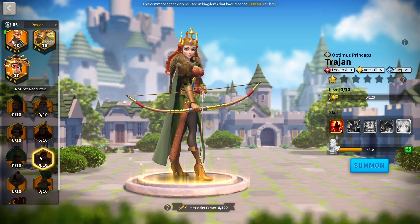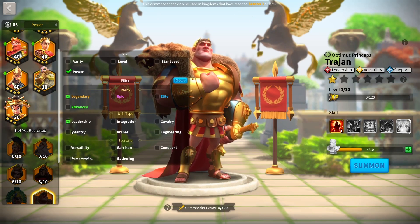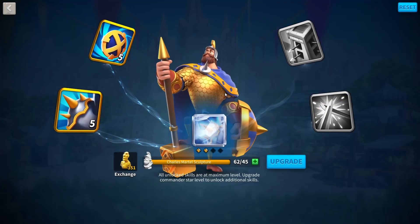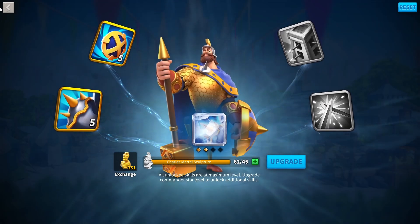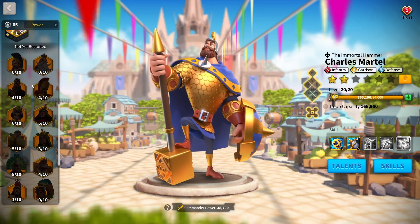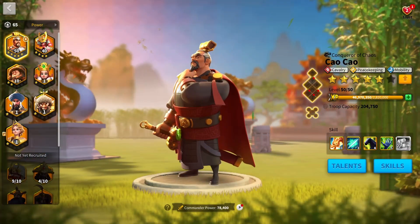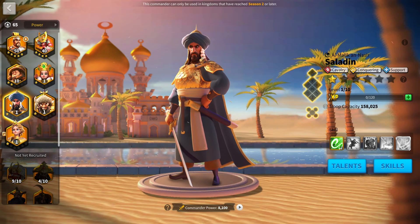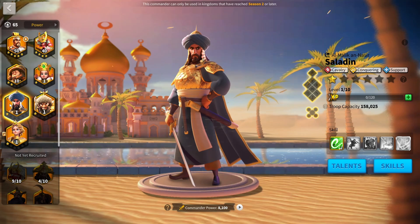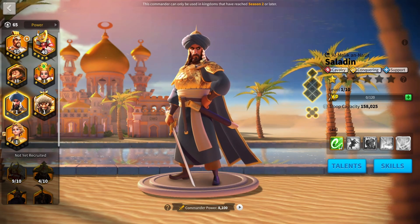Ethelflaed comes in at rank 10 because her pairings are very restricted. Her best pairings are really simplified: she's really, really good with Trajan — not a very free-to-play commander — fairly decent with Charles Martell, who needs at least 5-5-1-1 and is not very overpowered, and also really good with Saladin. Those are the main standout pairings. She still gets a place on the list because she is one of the easiest commanders in the game to access.